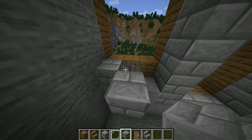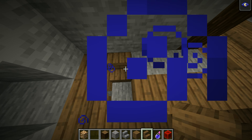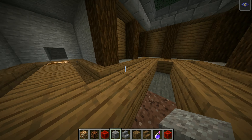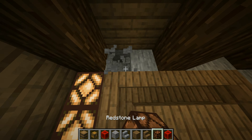Now for the floor, just follow the same layout that I do, and it should look pretty good. Now add a lantern right in here, and then that's where your enchantment table is going to go. Now put some barrels in the ground for some extra storage, and then go ahead and put some chests on here. But before you put the chests down, go ahead and put some redstone lamps underneath them to add for some nice hidden lighting.